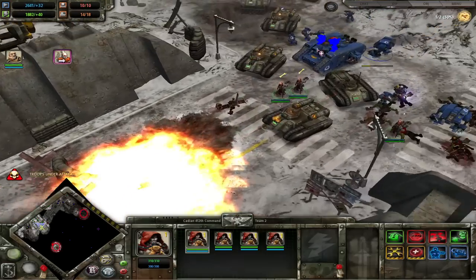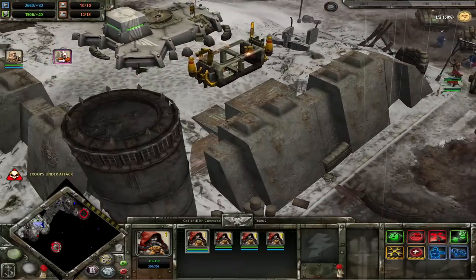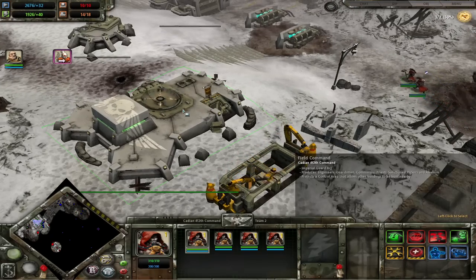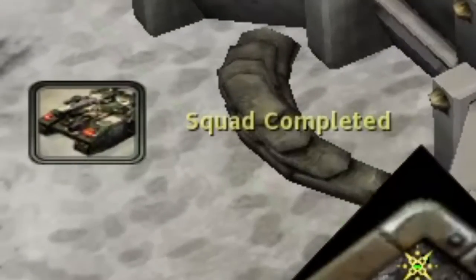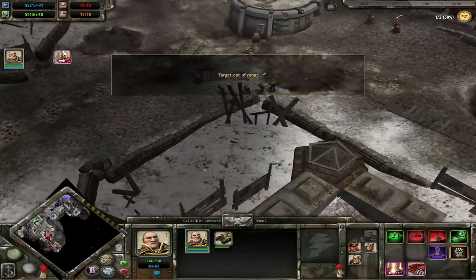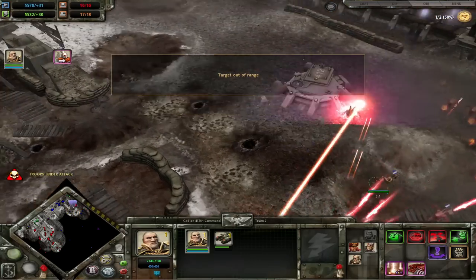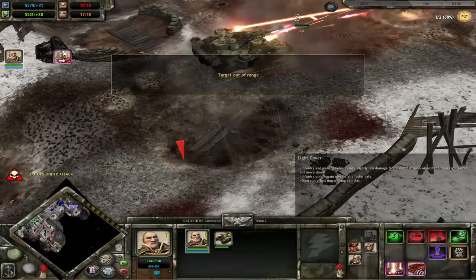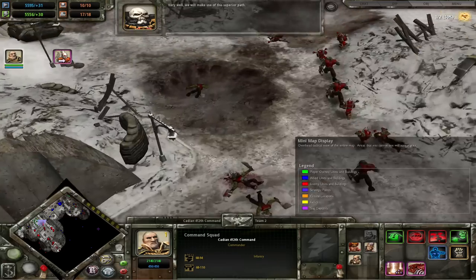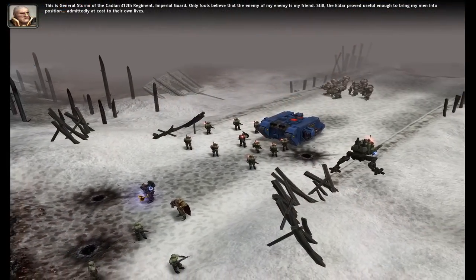Once that puzzle is established, we essentially have infinite time on our hands. The Baneblade is too tanky for the horrors to do anything to it. We keep calling the Land Raider through the optimal path over and over, and beat the mission without casualties.